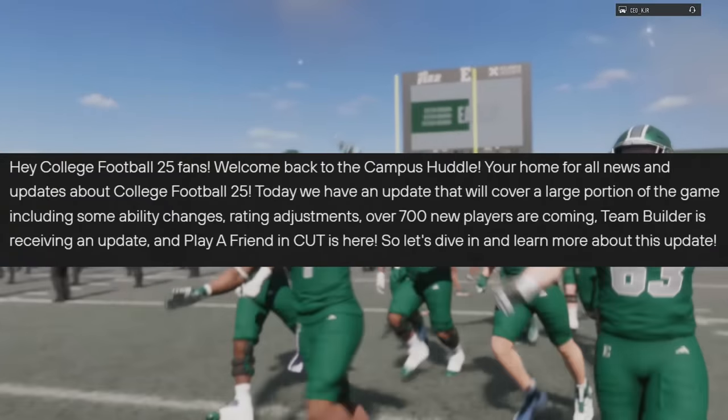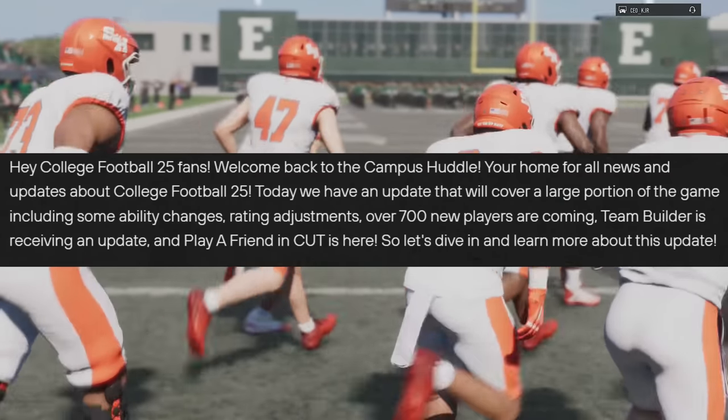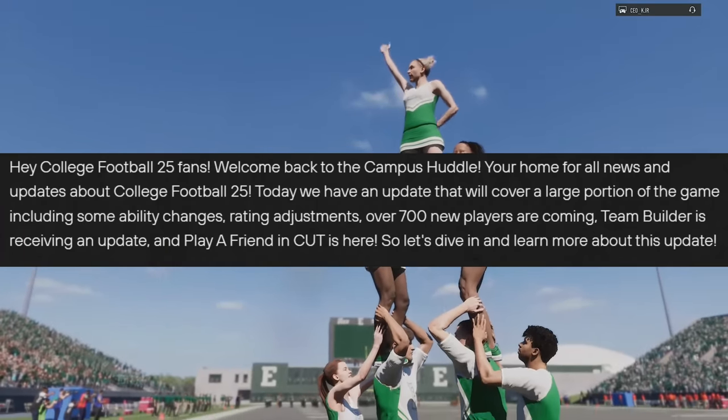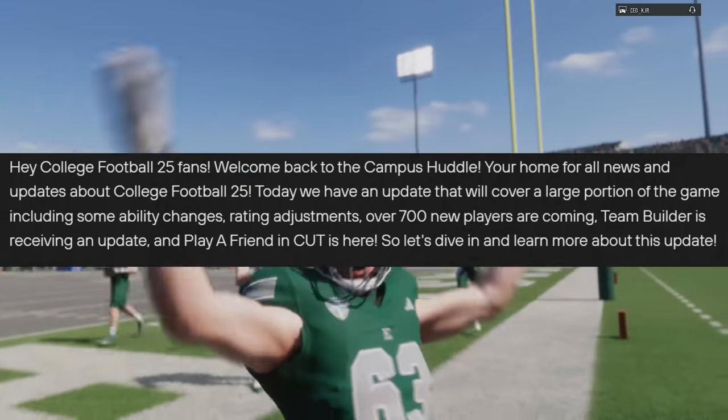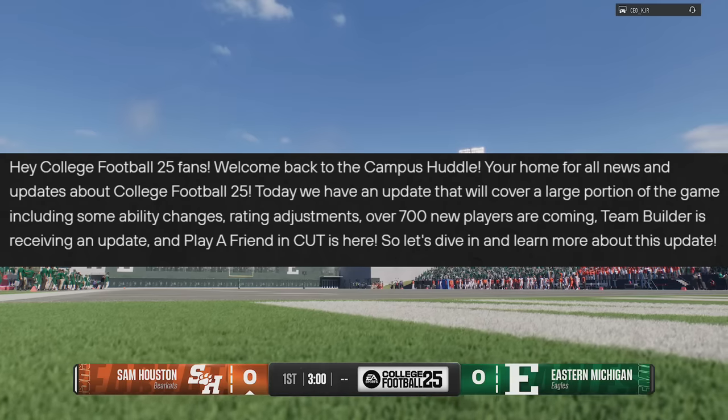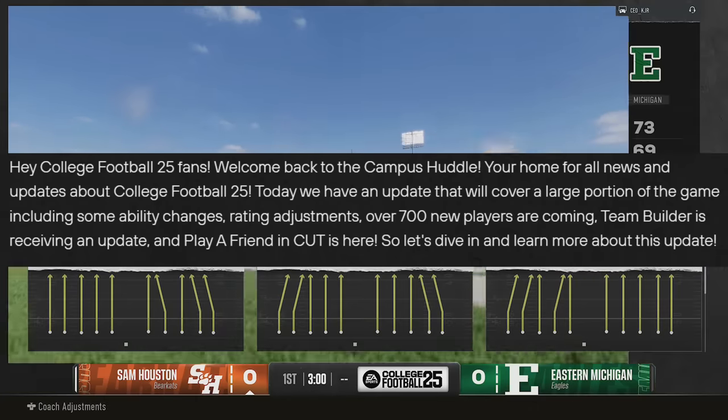They wrote: 'Hey College Football 25 fans, welcome back to the Campus Huddle — your home for all news and updates about College Football 25. Today we have an update covering a large portion of the game, including ability changes, rating adjustments, and over 700 new players. TeamBuilder is receiving an update, and Play a Friend in CUT is here.'